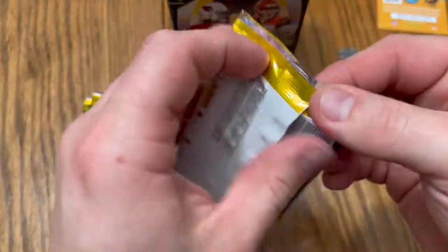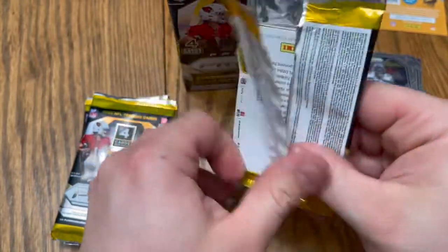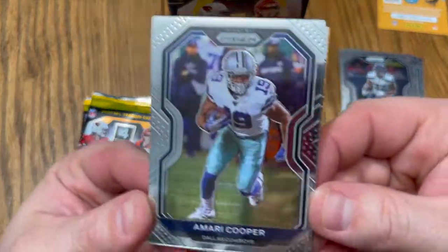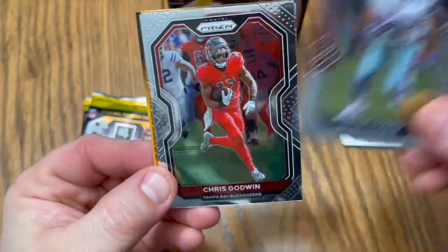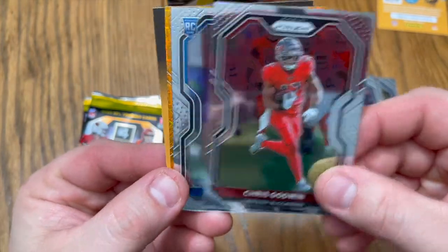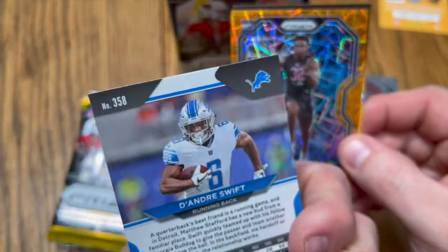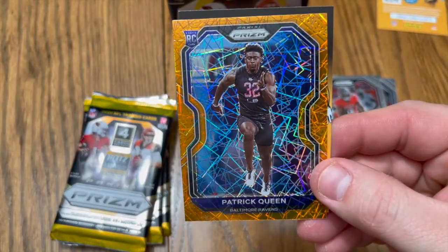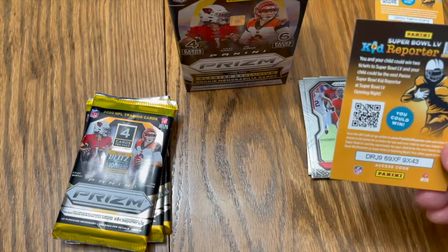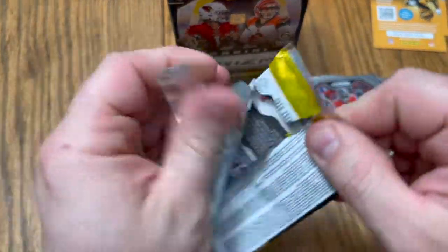All right, let's keep this train rolling. Oh, Amari Cooper — okay, okay. Chris Godwin. DeAndre Swift — there we go, very nice card. Patrick Queen — all right. Halfway through, halfway through.